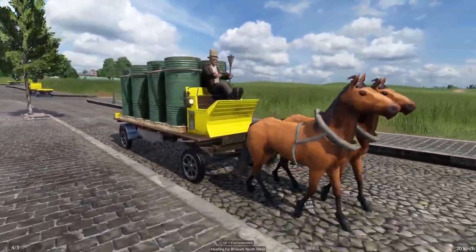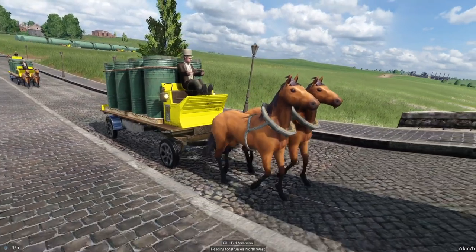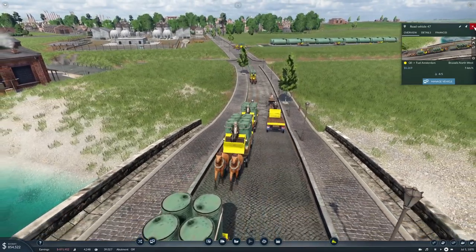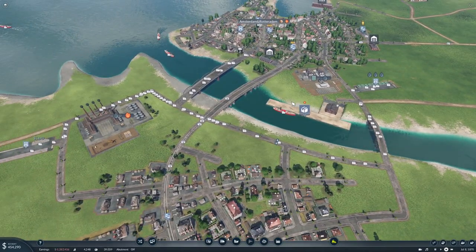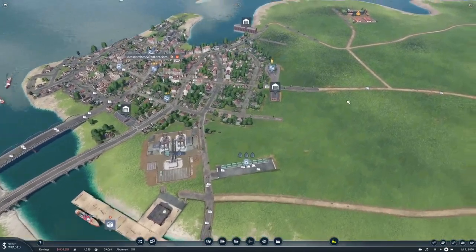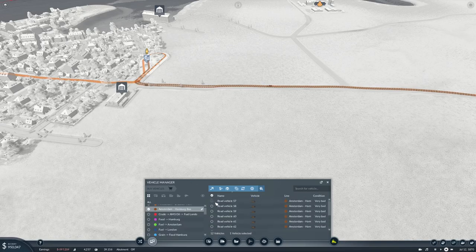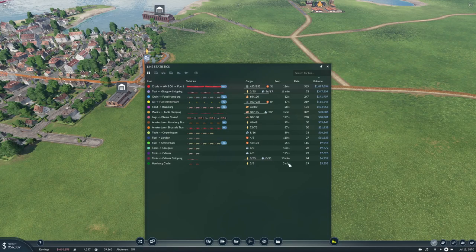Let's take a look at it. I like it, it looks good. Okay, and then let's see our bus line. We have 12 vehicles on here. Actually, before we go ahead and replace them, let's check everything is making money. The Amsterdam-Hamburg bus is full, okay.